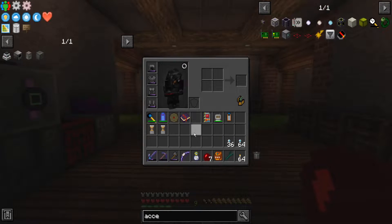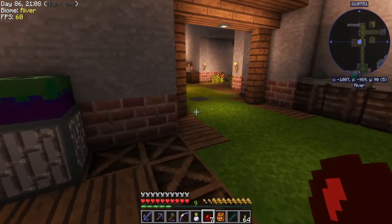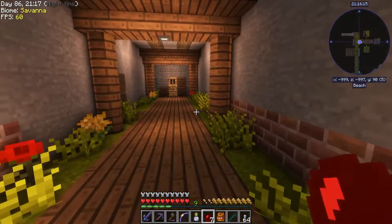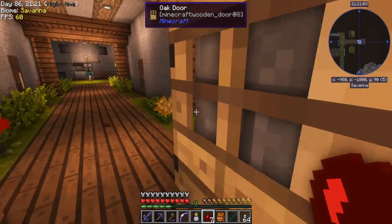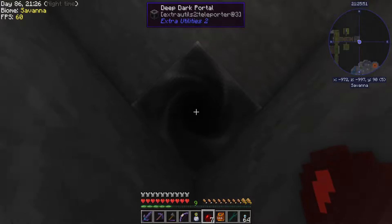The automatic torches — whenever they place a torch, if you have any in your inventory, they will use that torch to basically refill themselves. I don't think they will grab mineral torches though. So that way I'll be able to light up specific areas that I want to, and let the automatic torch take care of the broad effect.